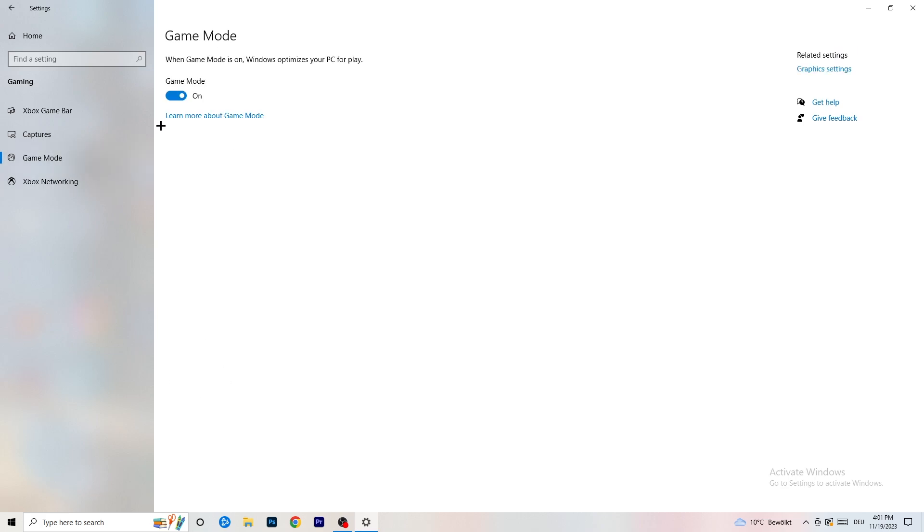Next, go to Game Mode on the left-hand side. This one you need to check for yourself. On my PC it works better with Game Mode on, but on some PCs it won't. Turn it on, check it, turn it off, check it — stick with whichever option works better for you.